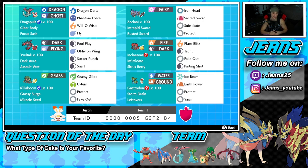Middle right is Incineroar with Intimidate and a Sitrus Berry, but its move set is a tiny bit different — it has Taunt, which most Incineroars don't run, so it can throw off opponents. Its other moves are Flare Blitz, Fake Out, and Parting Shot. Bottom left is Rillaboom — still very solid in Series 12 — with Grassy Surge, Miracle Seed, Grassy Glide, U-Turn, Protect, and Fake Out.